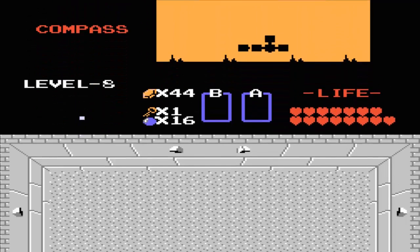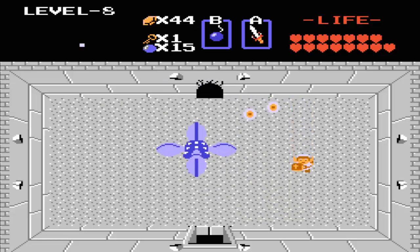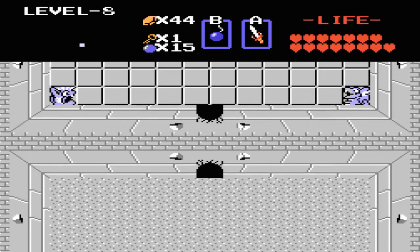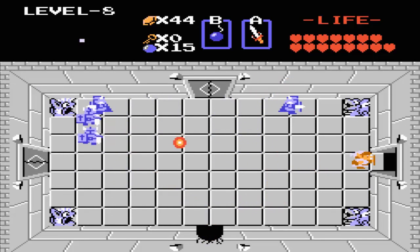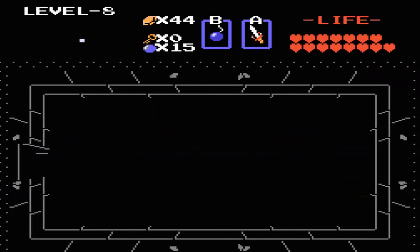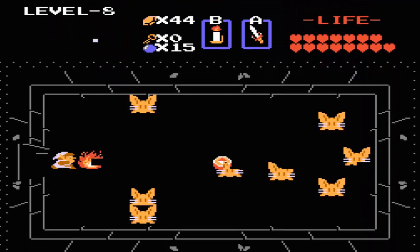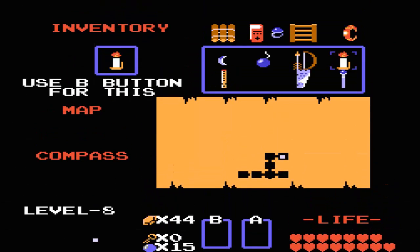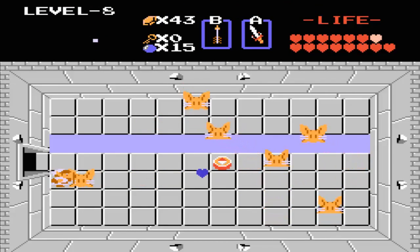In this room we want to simply just bomb the wall — you don't actually have to kill this thing if you don't want. Here's something that might become handy for you later: these Pols Voices — if you shoot them with an arrow they will die in one hit. So you don't have to keep stabbing them with your sword, because they take about two or three hits. If you have arrows, it's going to make it a lot easier, trust me.